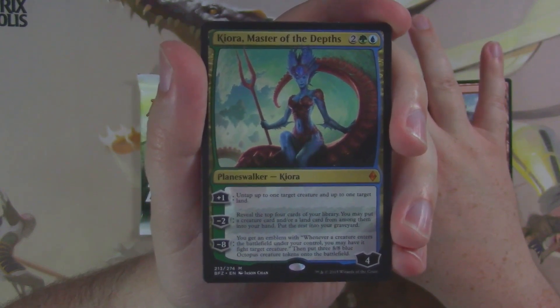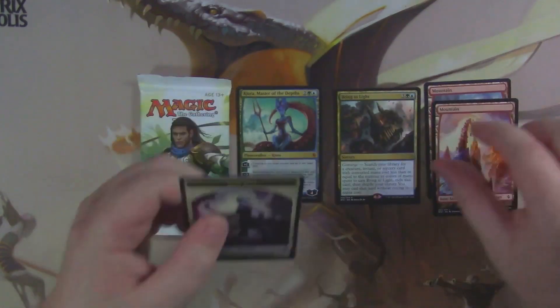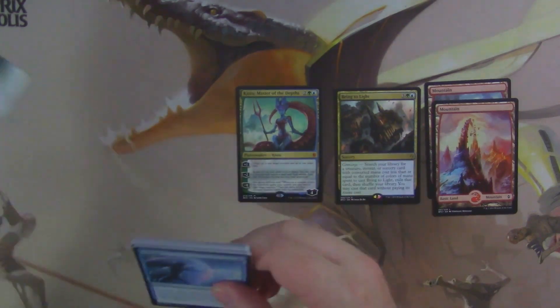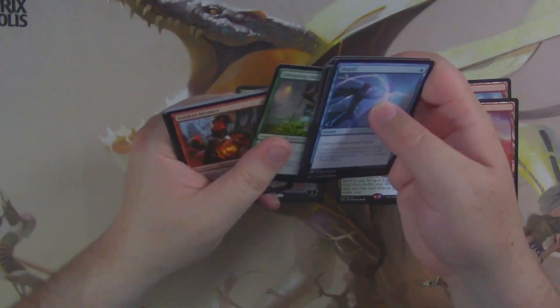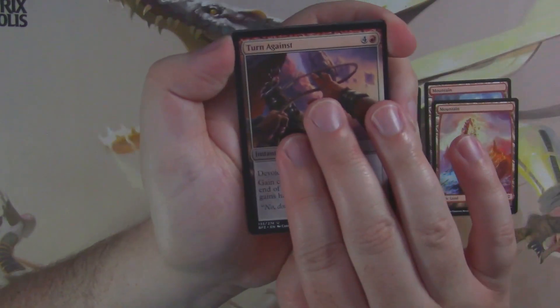Then put three 8/8 blue Octopus creatures onto the battlefield. Pretty crazy. If you get that ultimate off, it's a pretty big deal for your opponents — you get three 8/8s and they fight things as they enter the field, so if they have any creatures on the table, they're basically just dead.